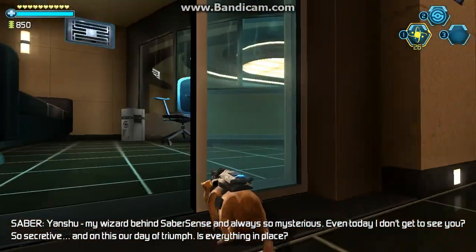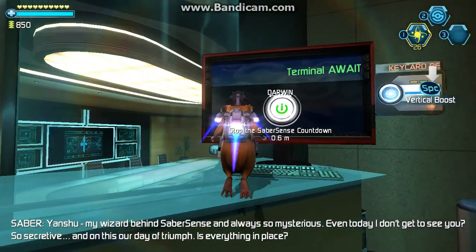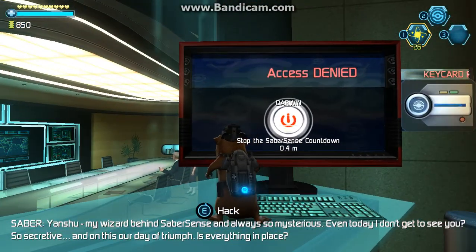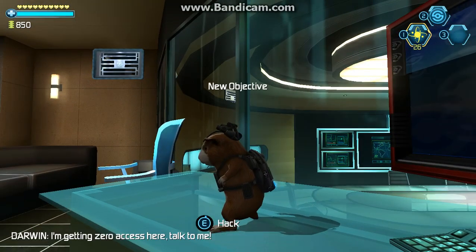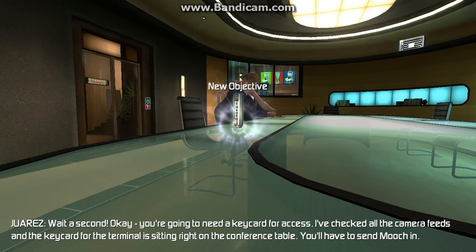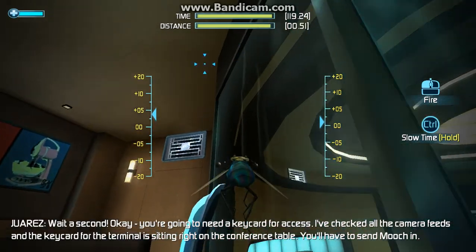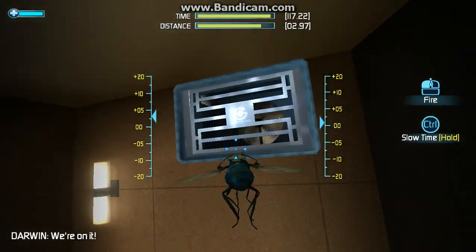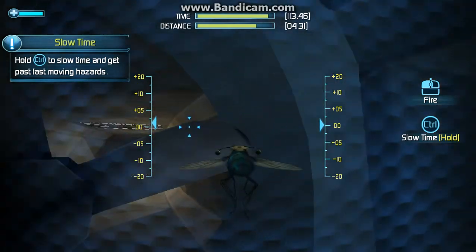Even today I don't get to see him. So secretive. And on this half day of triumph, is everything in place? Darwin, are you clear to hack the computer and get into the control room? I'm getting zero access here. You're going to need a key card for access. I've checked all the camera feeds — the key card for the terminal is sitting right on the conference table. You'll have to send Mooch in. Mooch can slow time to get past fast-moving hazards.